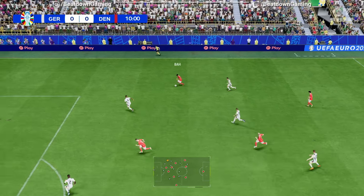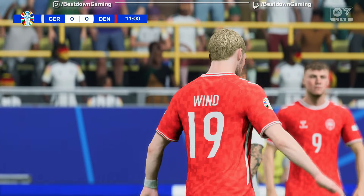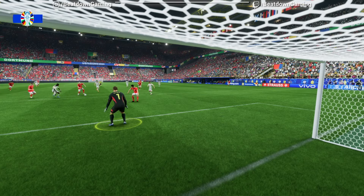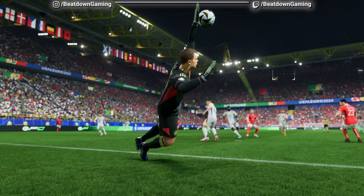So Germany get the tournament underway on home soil. Scotland the first opponents, then Hungary and Switzerland. And Julian Nagelsmann, this young tactical innovator, is the man Germany are pinning their hopes on. Well he is, but he's got a very difficult job at the moment because Germany haven't played well in the run-up.